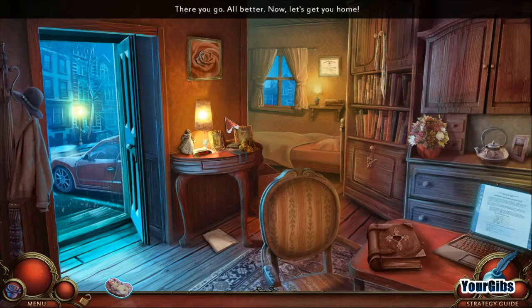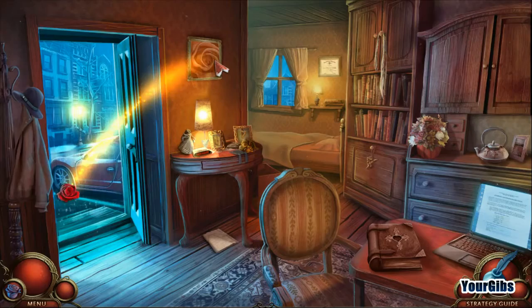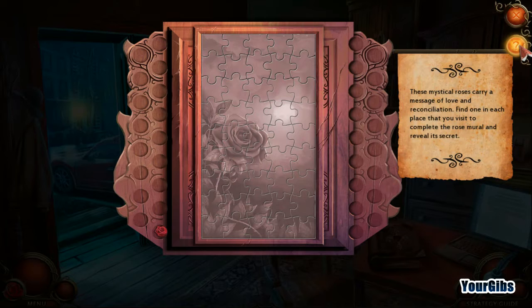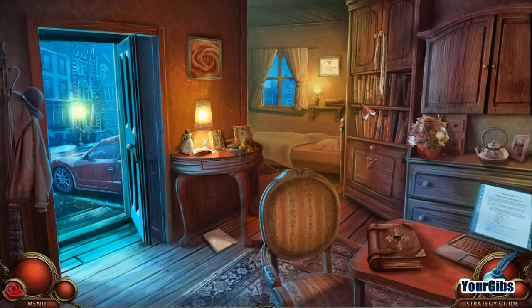Alright, so this is the first rose here. Go ahead and grab that. Let's see what happens when we click on that. Back to home, complete. These mystical roses carry a message of love and reconciliation. Find one in each place that you visit to complete the rose mural and reveal its secret. Okay, so there's one in each place. Alright, I can live with that.